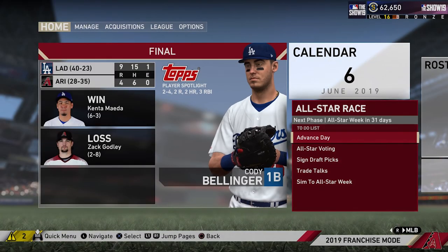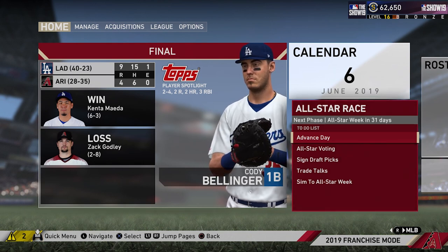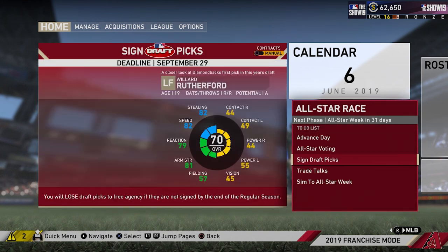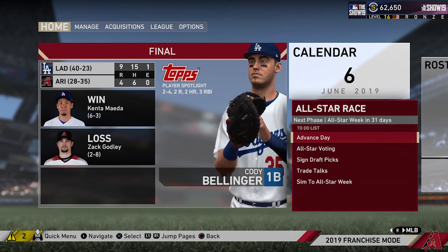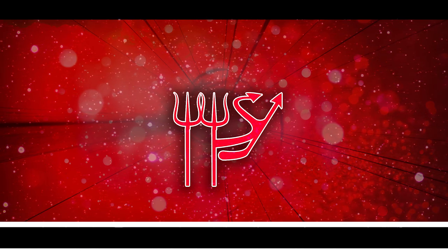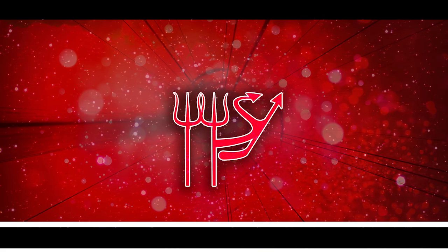Now that that's out of the way, I think we're going to end things off here. It's already been quite the eventful episode. Let me know what you guys think of our draft picks - of Willard Rutherford and Rich Rosario. I'll see you guys in the next one when we continue year number one.